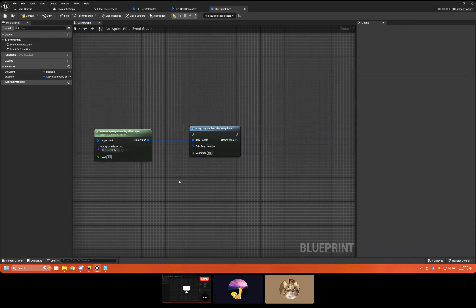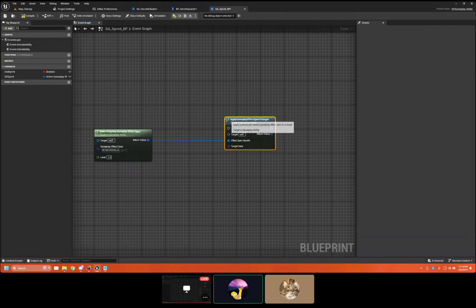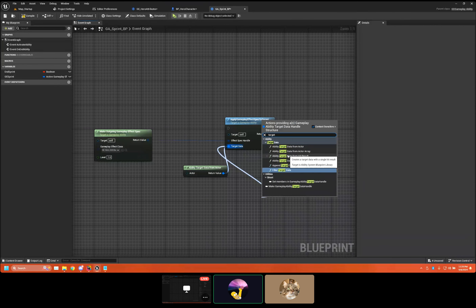This is what you'd actually do when applying to a target or the owner — notice the naming: owner, target, source, causer. You can also feed in target data. Target data is your description of what you're targeting — it can be an actor, an array of actors, a filtered list, whatever. You can inherit it to make new target data types in C++, and then use them in Blueprint.